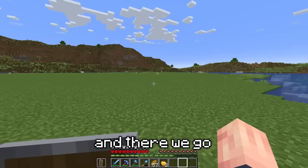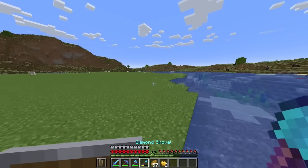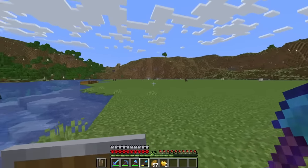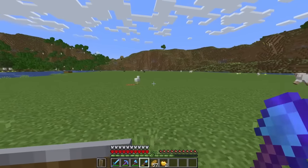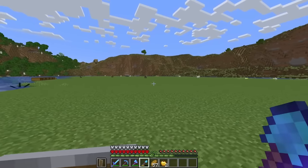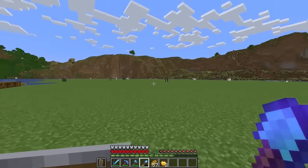And there we go. This was actually a lot more involved than I thought — it took many hours and having to get mending on my tools. But it was worth it, because now we have this giant island to work with. Thankfully, we've got a lot of animals already here: sheep, chickens, pigs, cows, and even horses. So let's start off by making a place for these mobs.